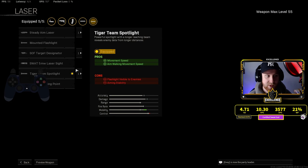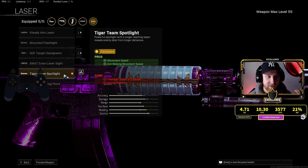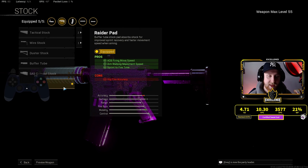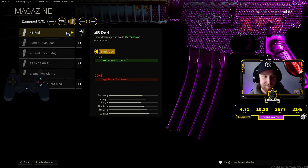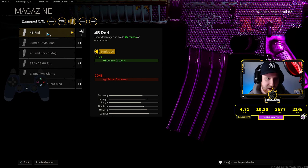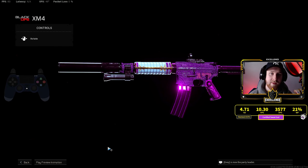Without further ado let's hop right in. As far as the class setup goes today, we're rocking the suppressor just a normal one for the muzzle. Skipping over the barrel into the laser, I've got the tiger team spotlight on for some movement speed and aim walking movement speed. I've got the micro flex LED for my optic. For the stock I've got the radar pad — ADS, movement speed, aim walking movement speed, and sprint to fire time. Last but not least I like to run the 45 round mag. The 60 is good also, but it takes off a little more mobility than the 45, which I think is perfect for this setup. My recommendation is definitely the 45.